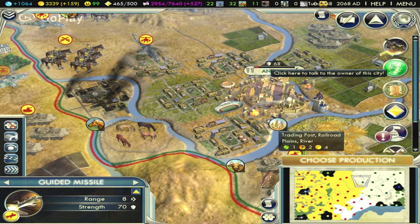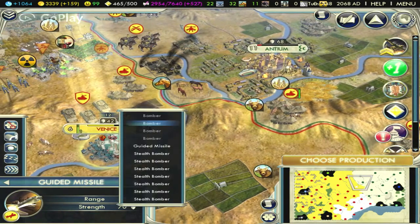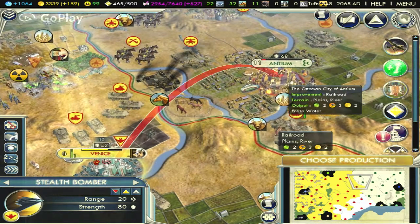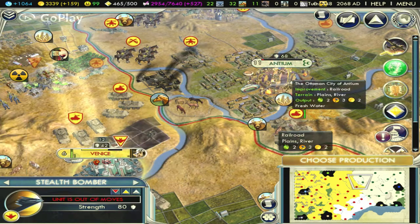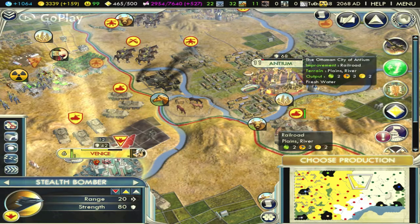But still you can't capture the city. I will attack with some more aircraft. I won't use the guided missile — I want only air attacks with aircraft. This is a stealth — a very heavy unit of the battlefield. You can see it has 80 strength and 20 range — a very strong unit. Damage: only minus one. Another stealth: no damage. Again stealth: no damage. The city is nearly at nothing left.